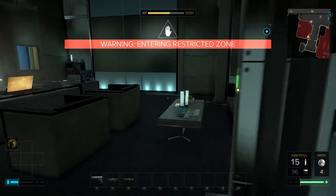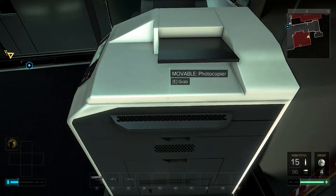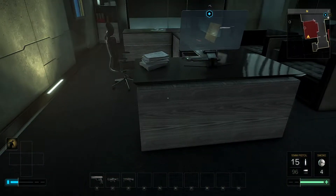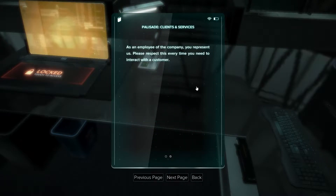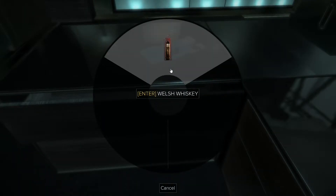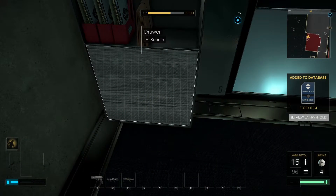We haven't entered the room so we've not done anything naughty yet. Now we have. Let's see what we can find in here. There is a vent. Now I can move this. Cable duct door — interesting. We'll go through there in a moment. There's an e-book with details about Palisade clients and services — Vatican, virtual family, thousands of companies, 200 world leaders. As always I want to try and find the alternative to hacking the computer, just in case it goes wrong. Elevator key card — that's going to come in handy, either to get to or from the top floor.